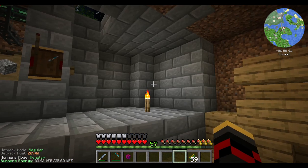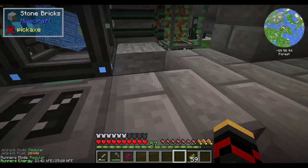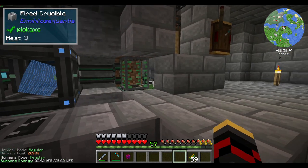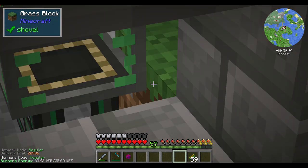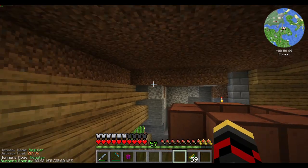My base burnt down twice. I'm not sure exactly what caused it. I think it might have been the lava — a fire might have burned where that grass block is, which then caught onto this, and just spread like crazy.